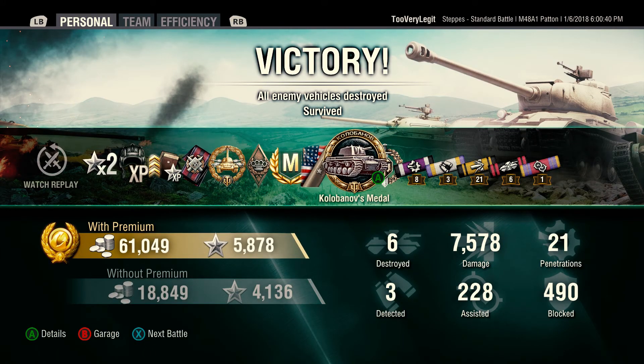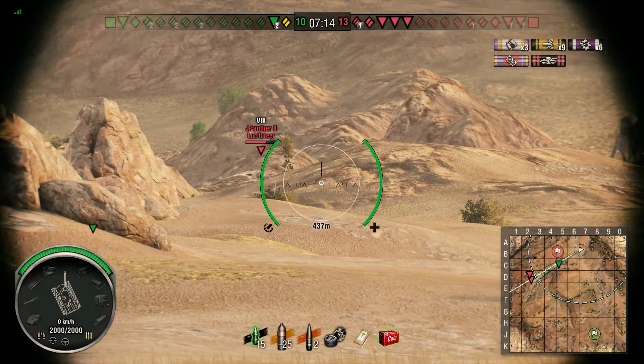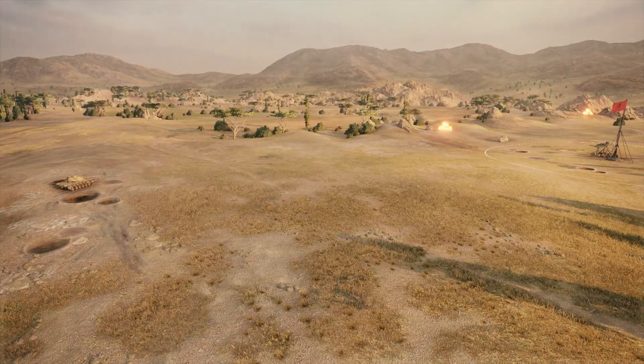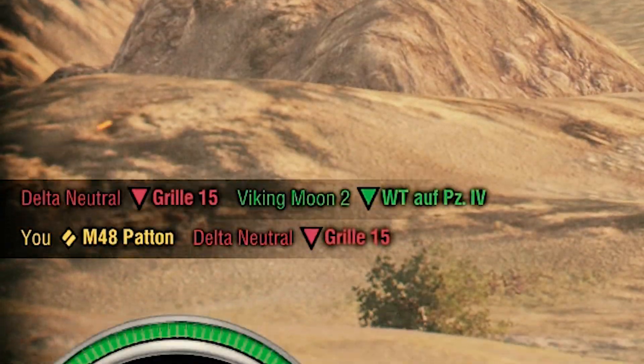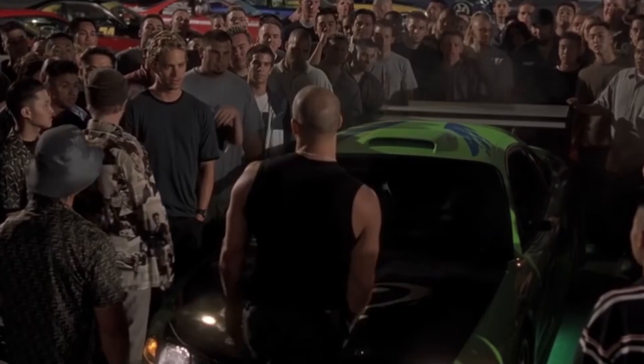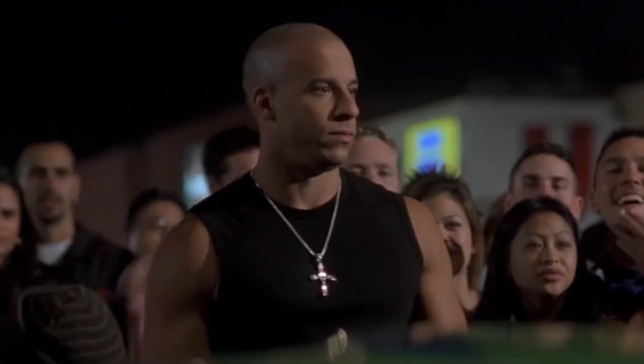In that game we were able to get 7,500 damage, 6 kills, and also a Kolobanov's medal. You may be asking how we got a Kolobanov's medal when there were only 4 tanks left. Let's back up and I'll show you. It has to do with the order in which we took out the Grille — the Grille took out the Panzer 4, and then we took out the Grille, so for that split second it was 1 versus 5. But winning is winning; it doesn't matter if you win by an inch or a mile.